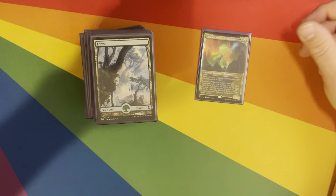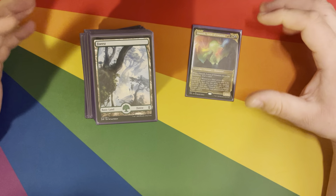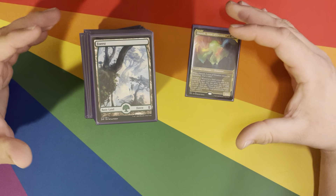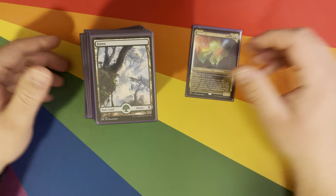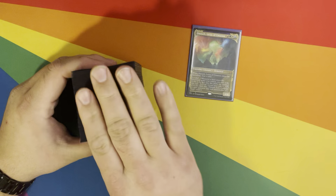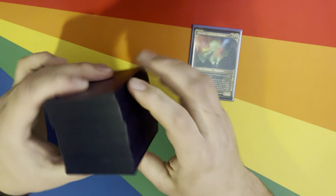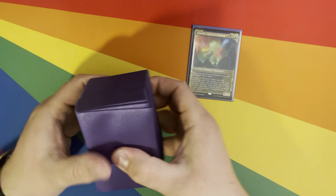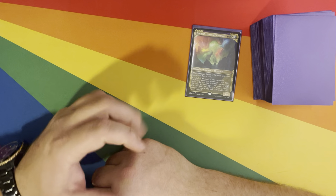So that's basically this deck. It's been a ton of fun to play with. I really like landfall as a mechanic because you've got to play lands to play the game anyway, so you may as well have them do something for you. That's the deck I've been working with and adding some improvements to. It looks so thick because it's double-sleeved — Dragon Shield Inners and Outers. Love Dragon Shield, they are the best in the business as far as I'm concerned, for the price point at the very least.